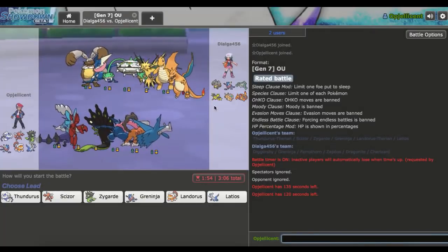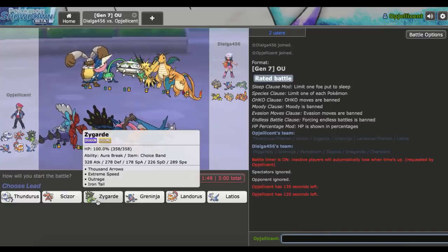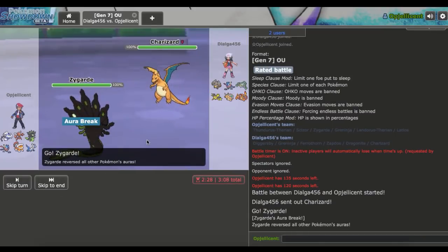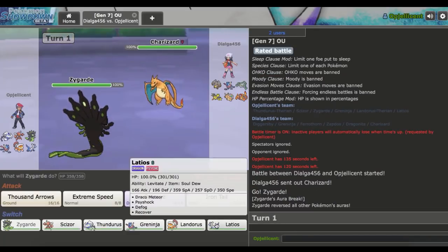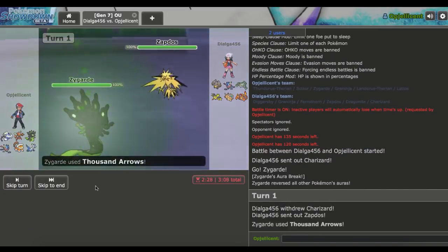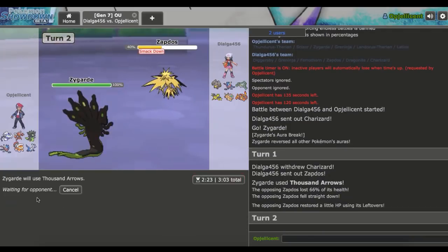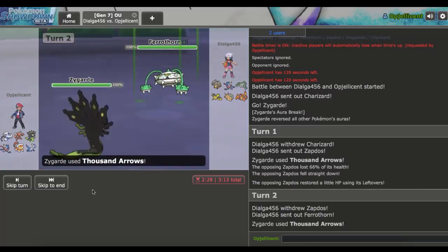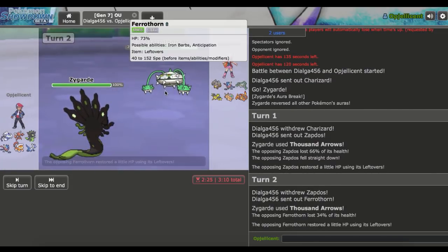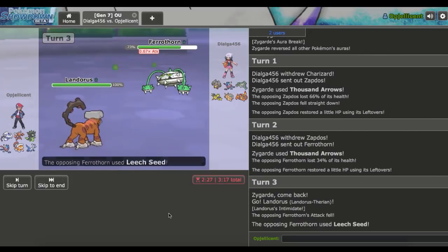We lost the first match but we can definitely win this one with our Thunderous-T if we just weaken the Ferrothorn. I'm going to lead off with Zygarde to threaten his lead. He leads off with his Charizard — I can't stay in, I have to go to Latios. If he's Charizard X it could be a problem; I just don't want him to be Charizard Y with HP Ice. He goes to Zapdos, and I'm going to go to Landorus-T. I'm probably going to get Leech Seeded so I can get up Rocks alongside that. I want Rocks up to pressure that Zapdos and break Dragonite's Multiscale. We do get Stealth Rocks up.